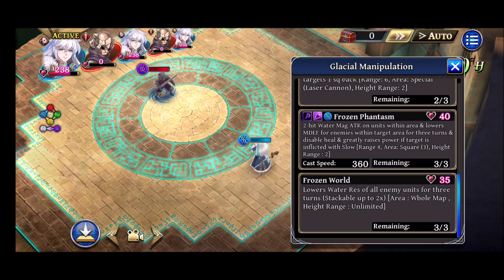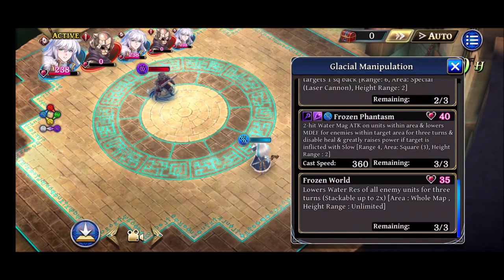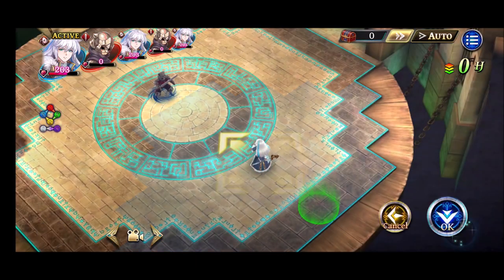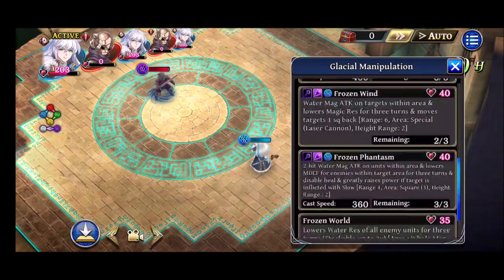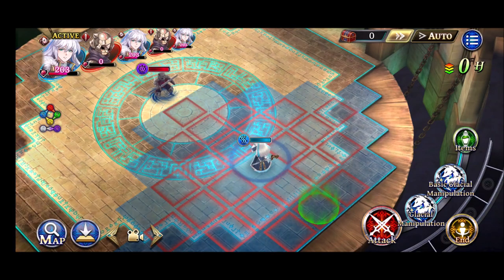Now we're down to his big attack, the one that gate 5 improves: Frozen Phantasm. This is no charge-up — just the conditional damage plus the res down. With one water res down, one magic res down, and slow active, this is the damage output we're getting. And then there's Frozen World, which is stackable two times and map-wide — even if you're running a water physical team, you can just pop this and everyone doing water deals more damage. That is just wonderful, and it's not terribly expensive given his good MP pool. After using it, our Frozen Phantasm has gone up to 27,000.